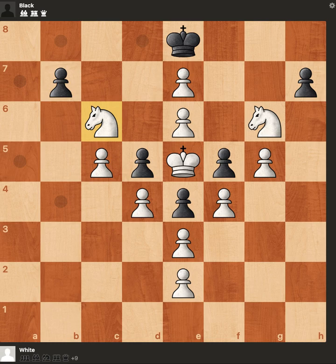This is the famous Christmas tree puzzle. The task is: how many ways can you mate in four? The puzzle is white to move.